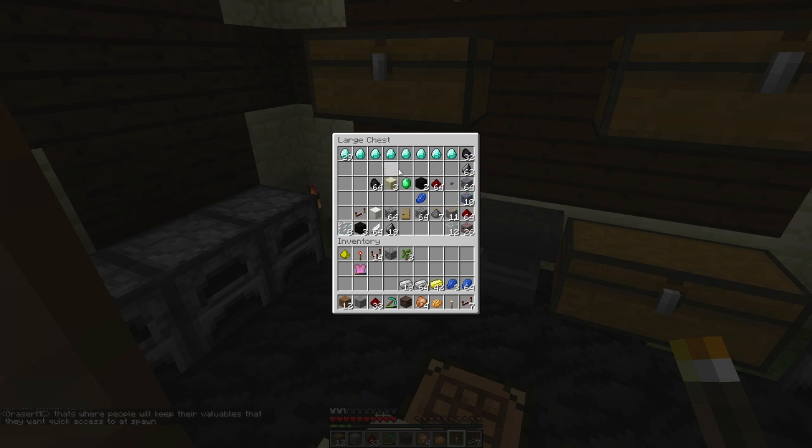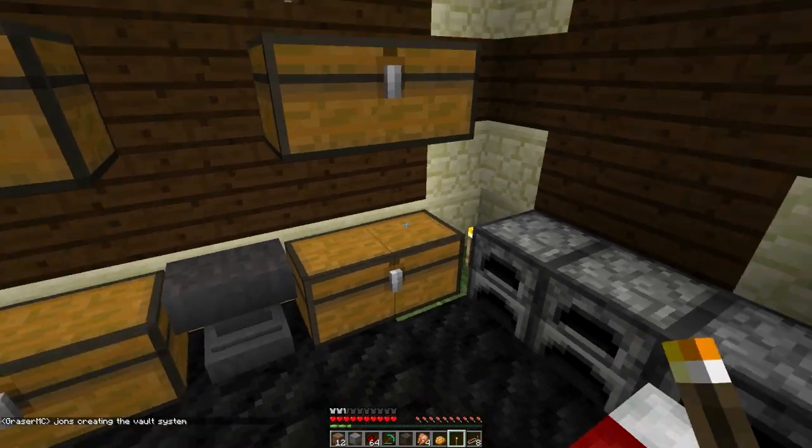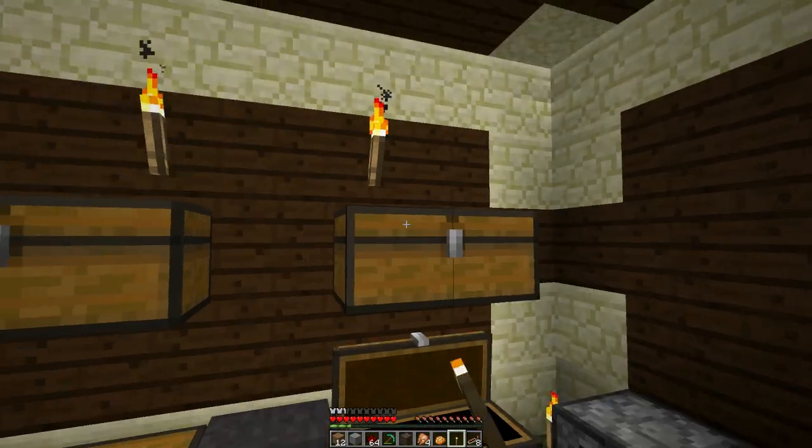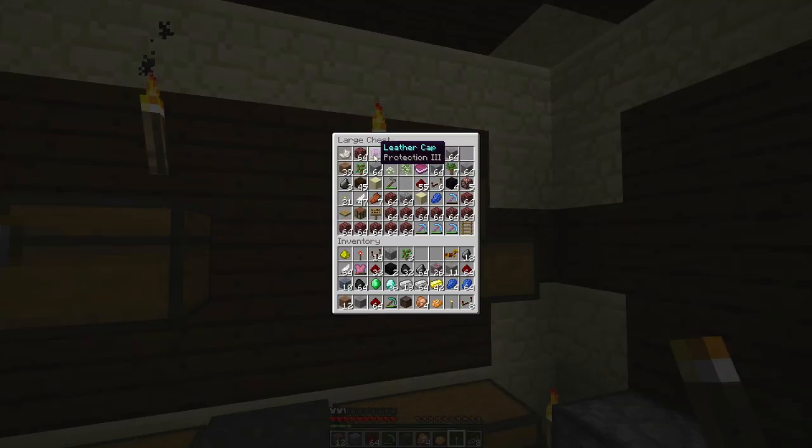So I'm just going to grab all this. I'm not great at organizing, so none of this is in order. Let me see what else I have. Ooh, feathers — I love feathers. Do you have anything good in here? Horse armor. Protection 3 element.